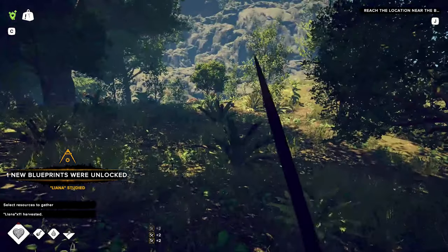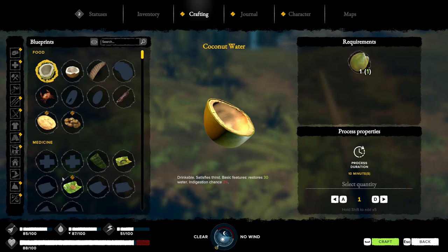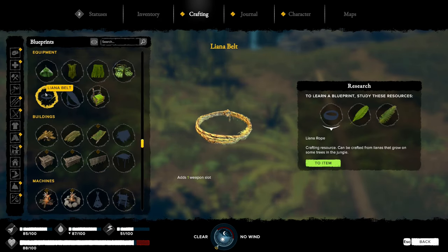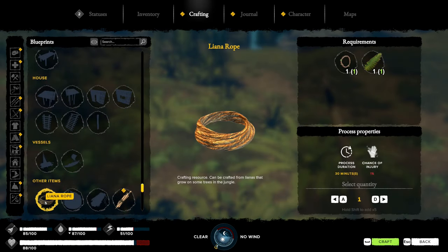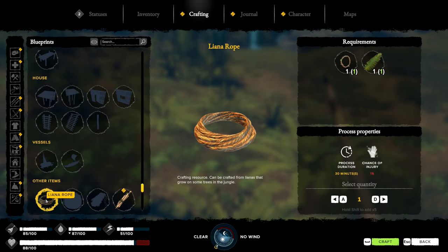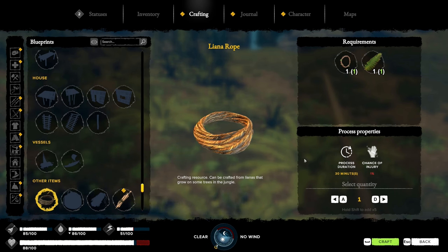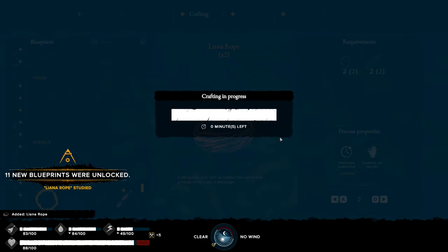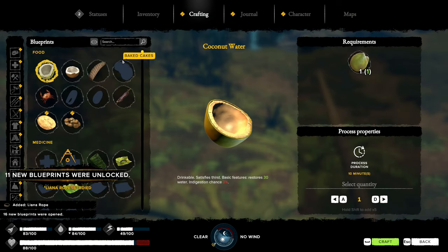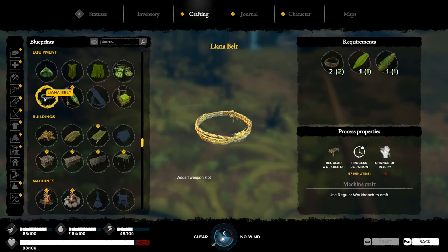There we go — we have the liana now, which is brilliant. Under clothing we need a liana rope — it's under 'other items', why wouldn't they put it under tools or something? Let's create two of those. It takes an hour to make the rope — oh my goodness that's a long time. We can now make a liana belt also — can't take an hour. Oh, I need a workbench — are you kidding? The journey continues.